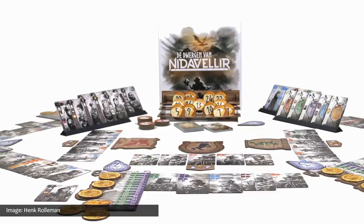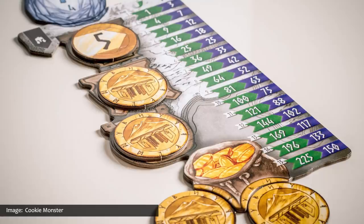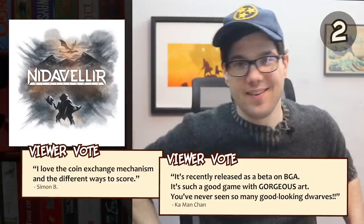The second highest number of votes this month was received by Nidavellir, in which players are members of a stalwart dwarf kingdom threatened by a dragon named Fafnir. Searching through every tavern in the kingdom, hiring the most skillful dwarfs, recruiting the most prestigious heroes, and building the best battalion may all be just enough to give players the advantage they'll need to defeat their mortal enemy. Simon B wrote about this game as well, stating he loves the coin exchange mechanism and the different ways to score, with viewer Countman Chan adding that the beta of Nidavellir was recently released on Board Game Arena — it's such a good game with gorgeous art.